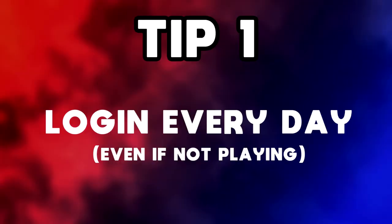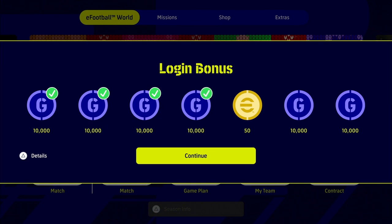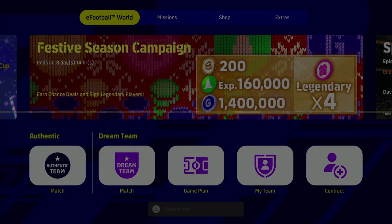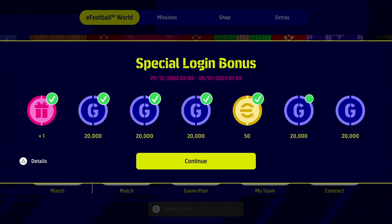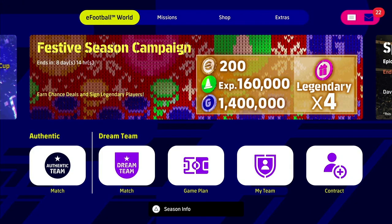Welcome back to part two of our beginner's tips — there are some good tips in here even if you're not a beginner, so do watch the video. The first one is to log in every day. I know this is a very basic one, but some people will just stop playing for four or five days. Even if you don't have time to play any matches, do try to log in once every 24 hours — it takes 10 seconds — especially when you have a special login bonus.